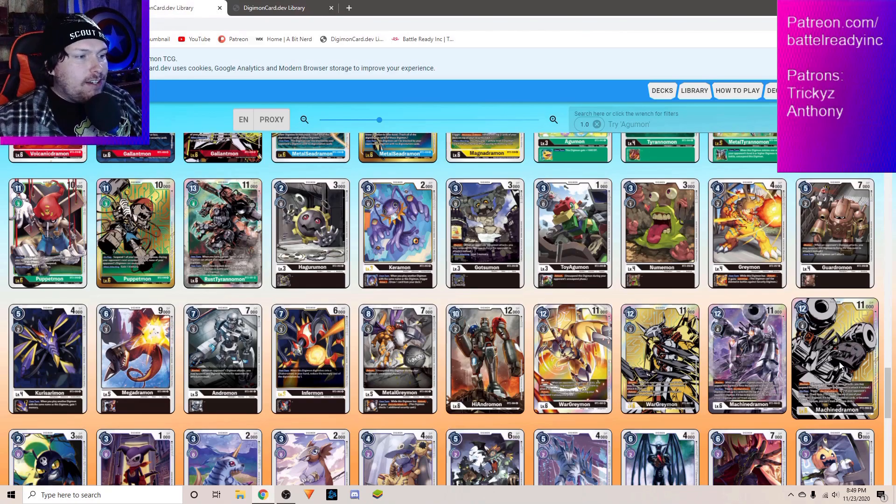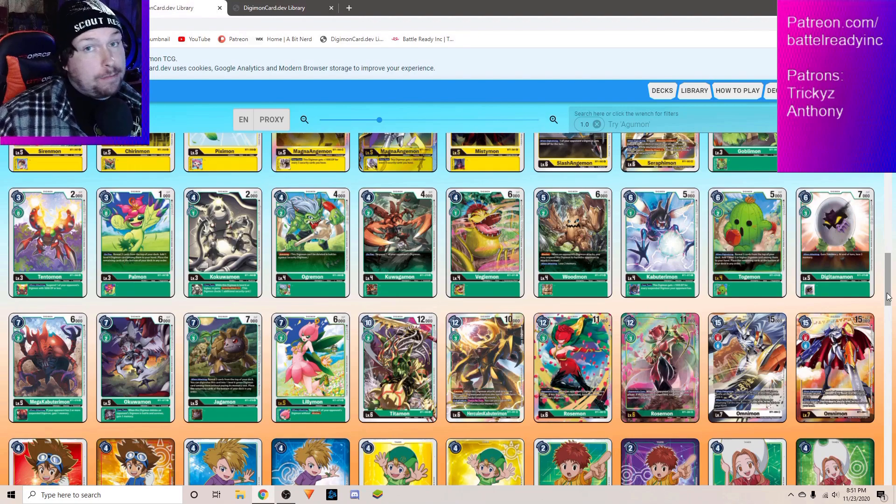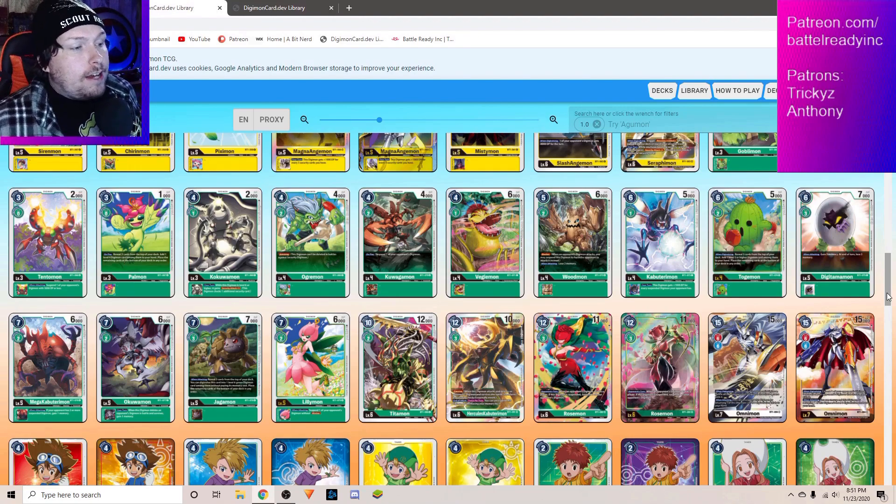Black has one really cool strategy that looks like a lot of fun, but if that doesn't work, that's it — you don't really have any other ways to contend. Going into the fifth slot, we have Green. I think Green's going to get a whole lot better with 1.5. We've been seeing it in the tournament results; it's just been stomping right here lately. A lot of people were super excited when the new Set 3 released in Japan, and when 1.5 hits, some people are looking at Hercules Kabuterimon — he's definitely a fan favorite.